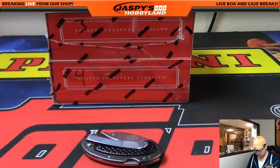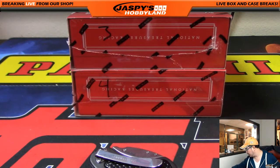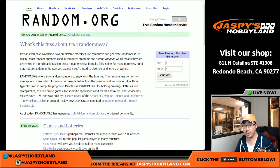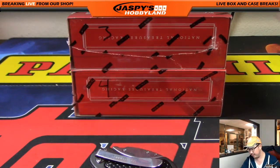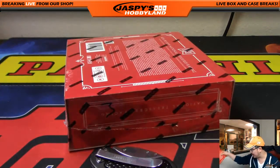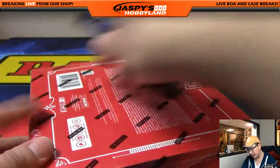Welcome back, folks — there were no number trades, which is usually the case. We're going to figure out which box we're going to do: box number three or box number four. All those numbers in the break remain the same. We're going to generate a number between one and four — there were only four in the case. If we generate one or two we'll generate again since we already did those. We got three right there — TJ's sorcery is back! Box three it is. The last box of this case is still at jaspyshobbyland.com if you want to grab it.